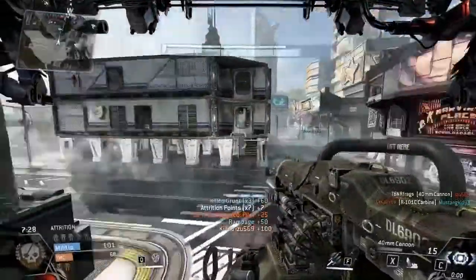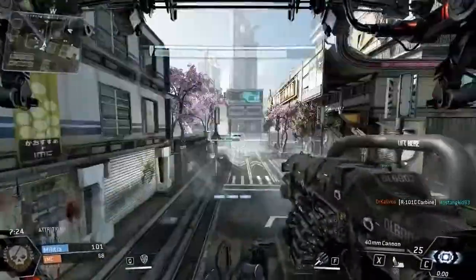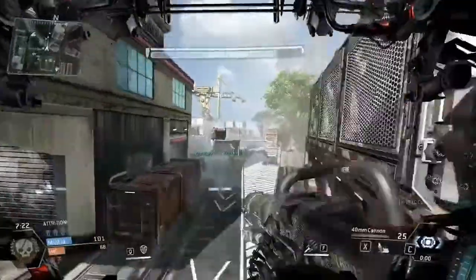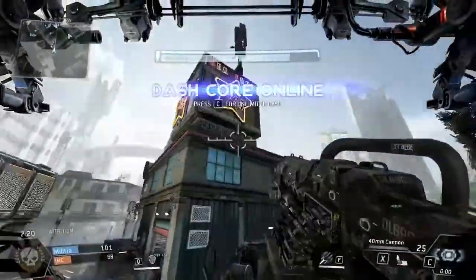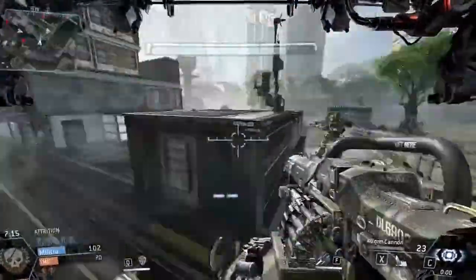We need to take out all these grunts. We can't even let grunts live at this point, because if we let them live they're going to just chip away at our health with their rocket launchers and stuff like that. But I love this — look how fast you can move around. It's so much easier in this Titan. The Strider Titan is definitely a lot of fun.